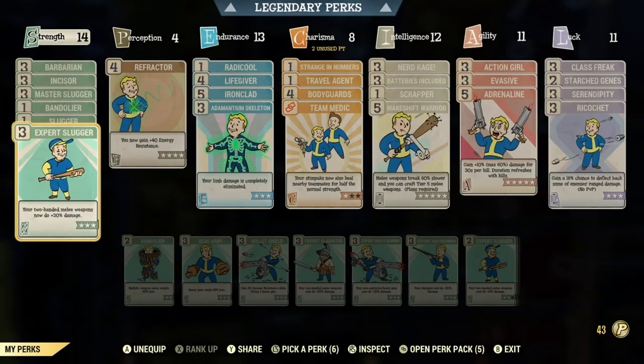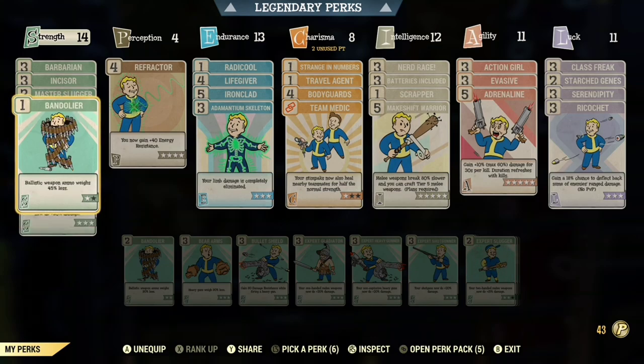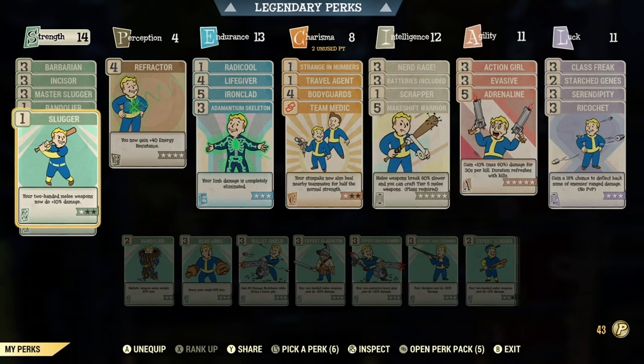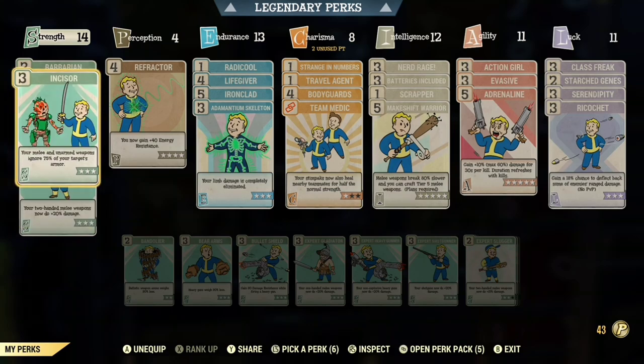You're going to need expert slugger maxed. You could either choose, when you have strength maxed, to have a level 2 slugger or you can choose to have a level 2 bandolier. But for now I have a level 1 bandolier and a level 1 slugger. I also have master slugger.